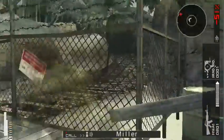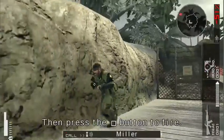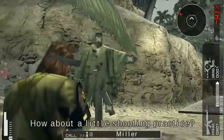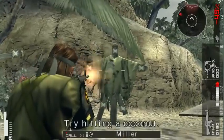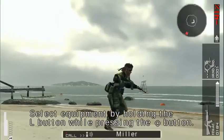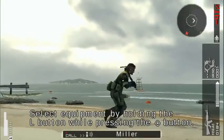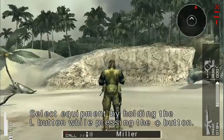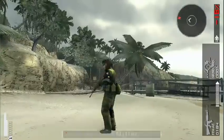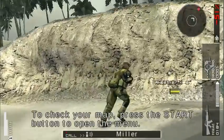Ready your weapon with the R button, then press the square button to fire. Select equipment by holding the L button while pressing the circle button. From there, press the left or right buttons to make your selection. To check your map, press the start button to open the menu.